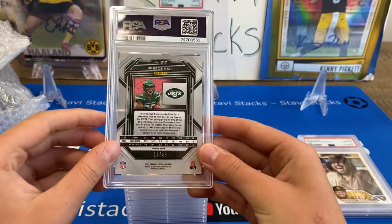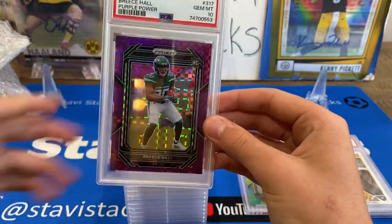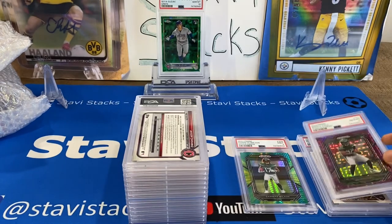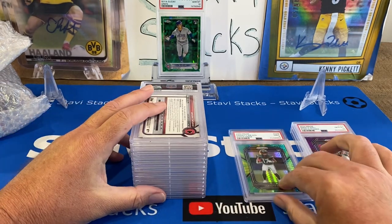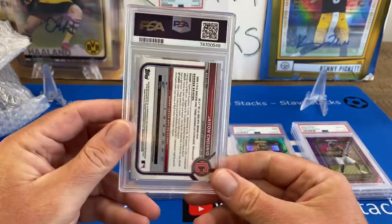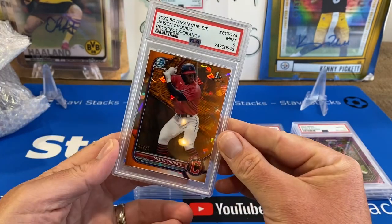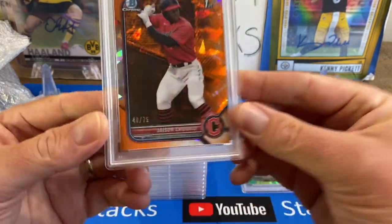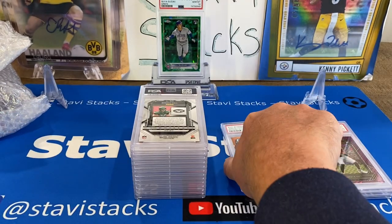We got a Breece Hall purple power rookie 10. That's huge — Aaron Rodgers going to the Jets. Breece, I think he's out for a little while still with that injury. This is a Churio — this should be orange. I got this one also on Hobby Legends Churio as a break. A 9 on that Churio, and you can see the number out of 75. Put that in our 9 pile.